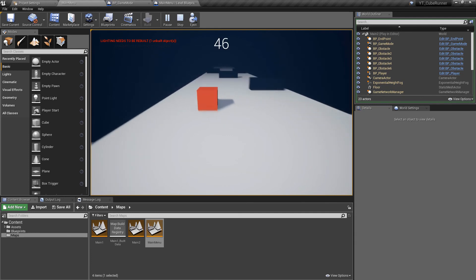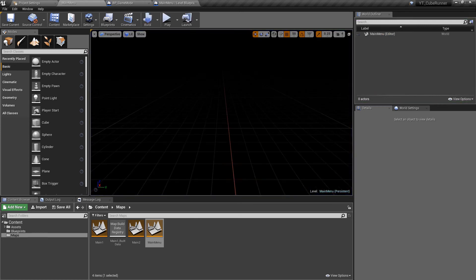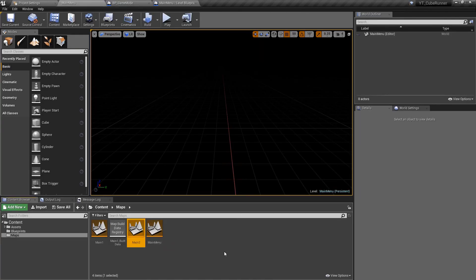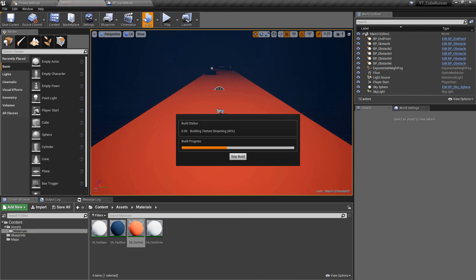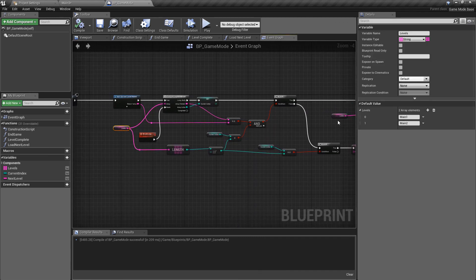With that done, that is the entire project ready to go. I still haven't rebuilt the light for level two, but we have a fully playable project — from the start menu to the end menu with all our levels. I also want to demonstrate how simple it is to add new levels. I'll take main two and control-W to copy it, which immediately calls it main three. I'll come into main three's map, give it a red floor for visual difference, and then go back to the game mode to add a new element to the array and call it main three.